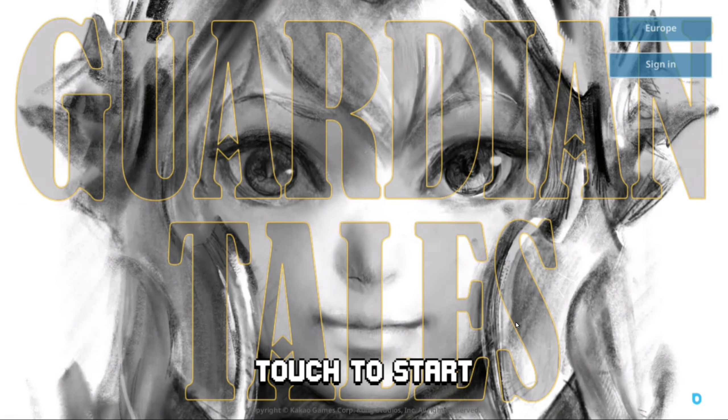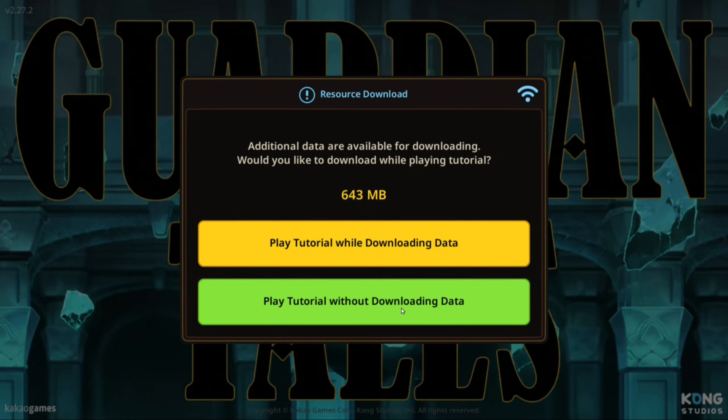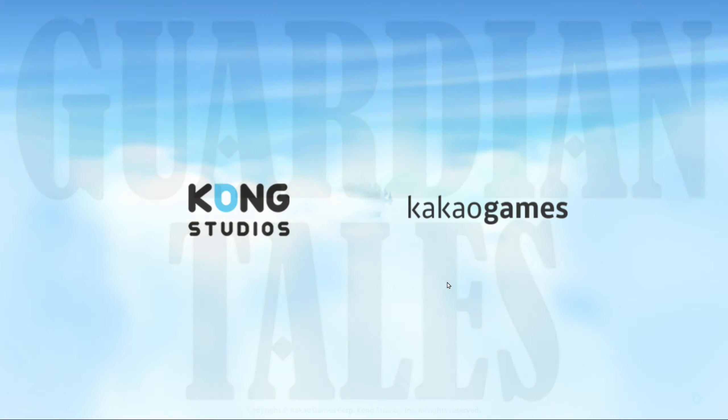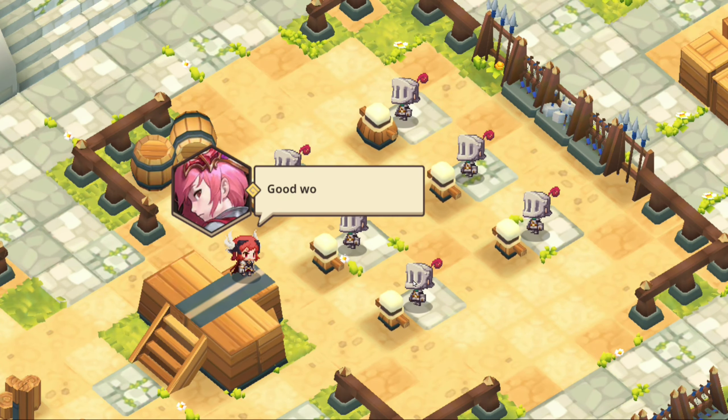Let's go play the game. Touch the start. Resource download - play tutorial while downloading data. I'm assuming this is the cutscene. There goes the floating island, and there goes the soldiers training.